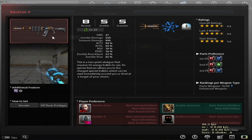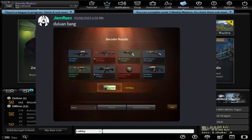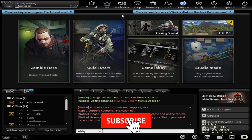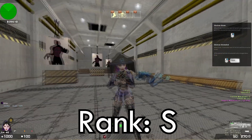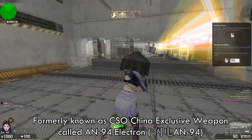Luckily, one of my gang members managed to get that weapon for free and he lent me his weapon so I can make a video about Electron V. If you're new here, make sure you subscribe and hit the bell so you won't miss my upcoming videos. Now let's move on to zombie mode — basically, Electron V is a DPS weapon in zombie mode.